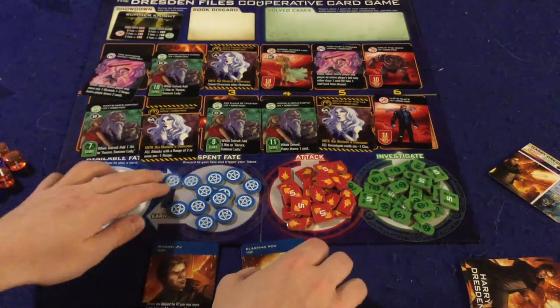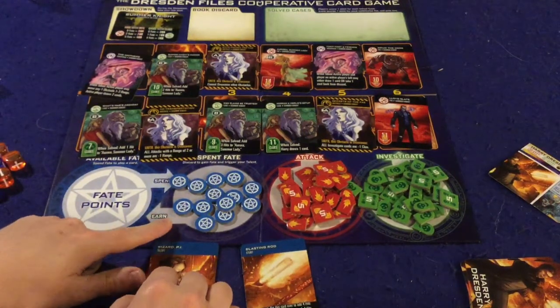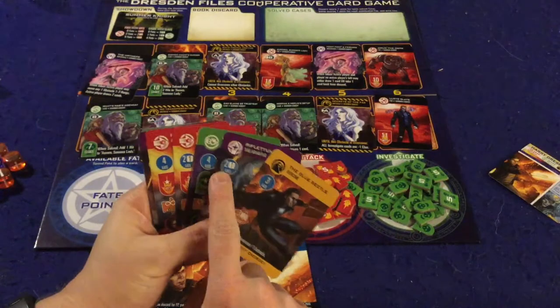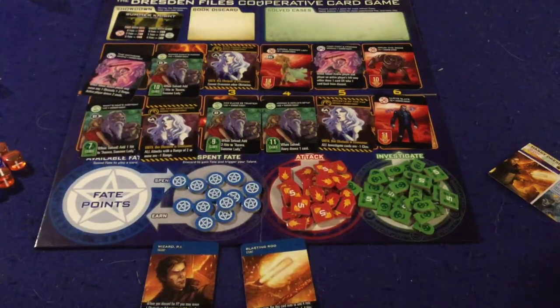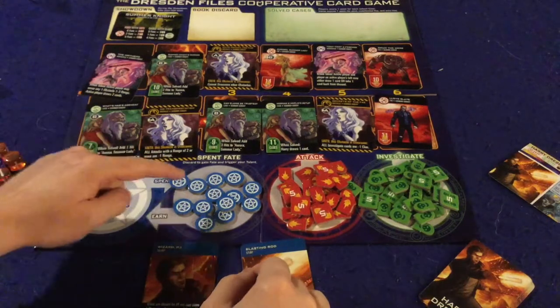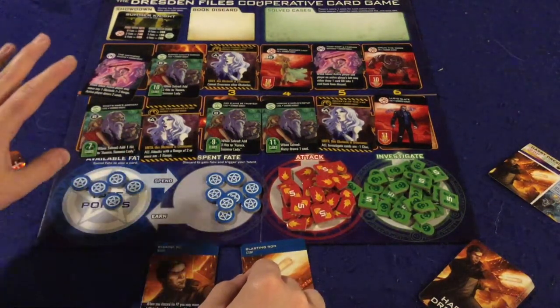Let's take a look at the board. The board is very clean and concise — it tells you what you need to know. First we have our fate points down here. Fate points are how you are going to spend cards. Each card you have is going to have a certain number of fate on it that you will have to spend. Obviously better things cost you more fate. When you spend fate it goes from the earned pile to the spent pile, and if you ever run out of fate, it's bad news.